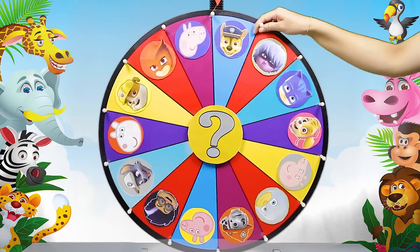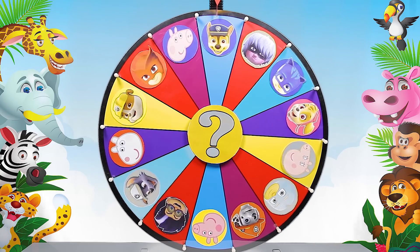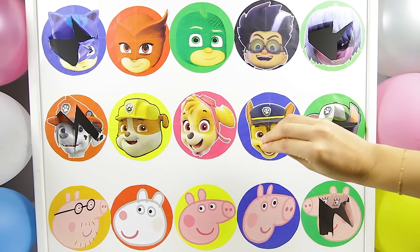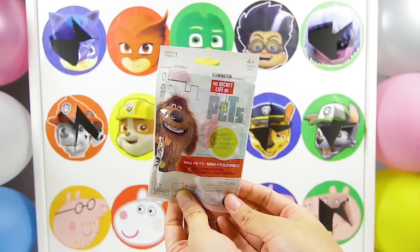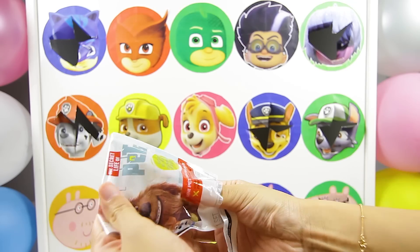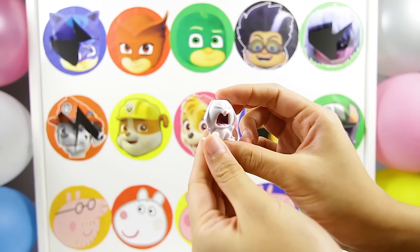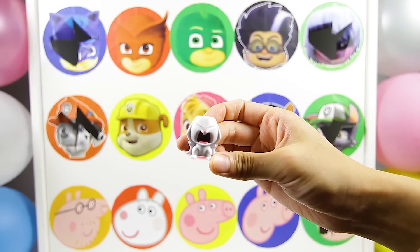OK, let's spin the wheel again! There it goes! And it landed on Chase! This is the third surprise from the Paw Patrol team! If the wheel lands on the Paw Patrol team two more times, they win the game! OK Chase, 1, 2, 3! It's a Secret Life of Pets blind bag! I wonder which character we'll get — Mel? Gidget? It's Snowball! This is the crazy Snowball figure! It looks like he is screaming! His mouth is wide open and his big bunny ears are down! Snowball is such a silly rabbit sometimes!